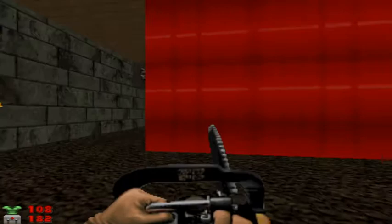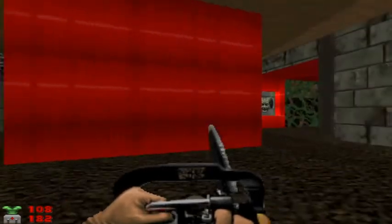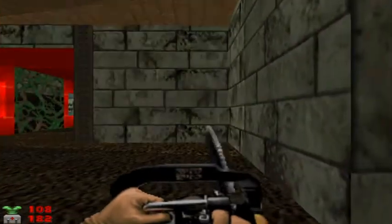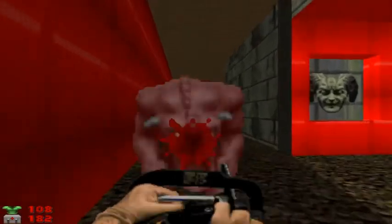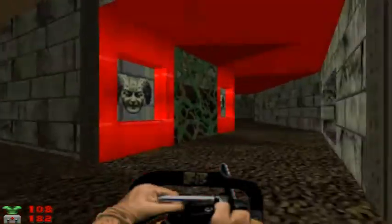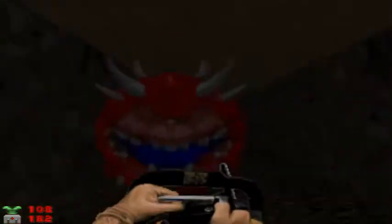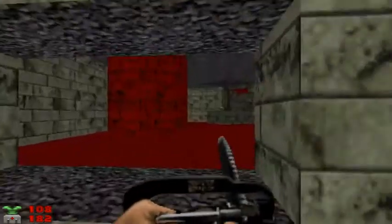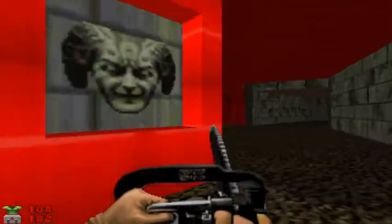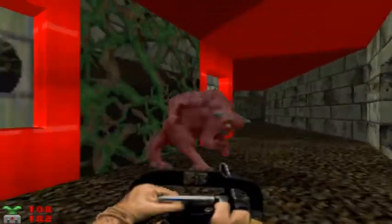We come to this big red structure — we can go left or right. Let's go to the right. Of course, there's yet another demon waiting for us, and we woke up a cacodemon — or we're about to wake up a cacodemon, at least — in that corridor with the vines in it. Lots of fun chainsawing. There's another cacodemon we just woke up.